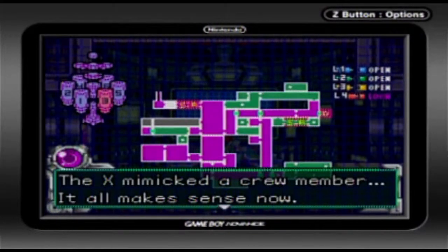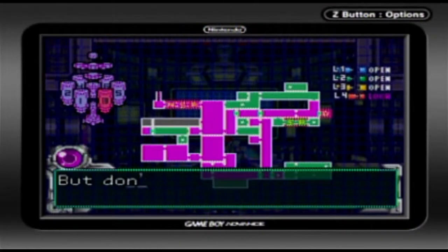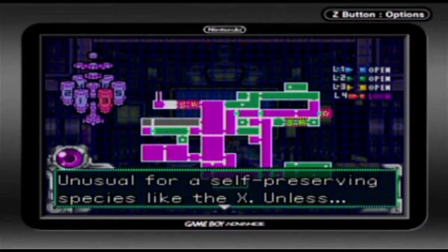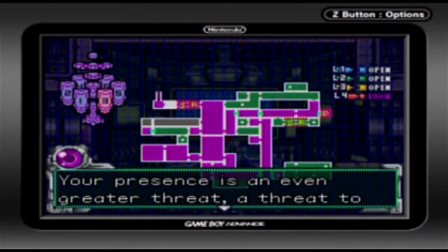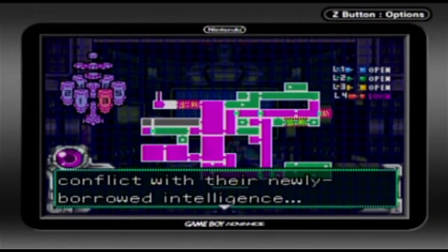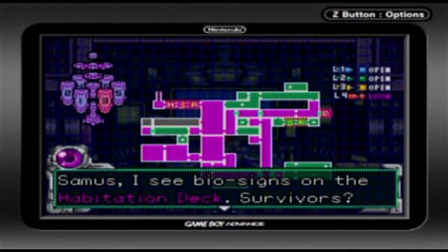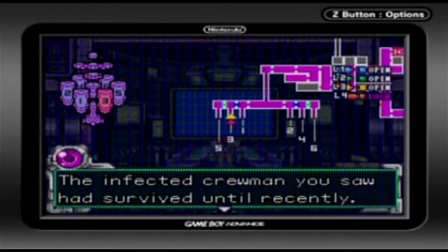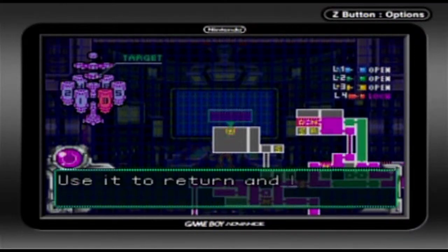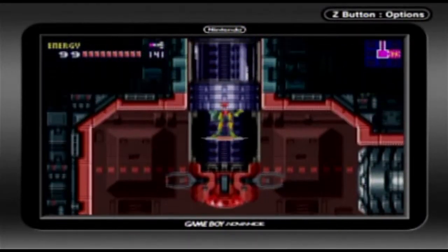The X with a crew member — it all makes sense now. The X can absorb the memories and knowledge of their prey. What an astounding find, HQ is very impressed. But don't you find it strange? This could have destroyed the station with the X in it, not to mention the SA-X. Unusual for a self-preserving species like the X, unless your presence is an even greater threat — a threat to the existence of X elsewhere. This is only a hypothesis. Perhaps their survival instinct is in conflict with their newly borrowed intelligence. Don't let your guard down — the X are still a threat. Samus, I see bio signs on the habitation deck. Survivors? The infected crew member you saw had survived until recently. Maybe there's a chance. I've just restored power to the main elevator — use it to return and look for any survivors.